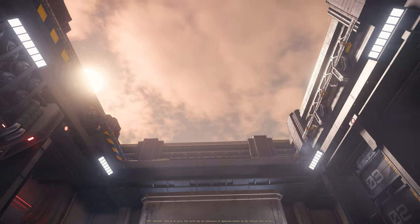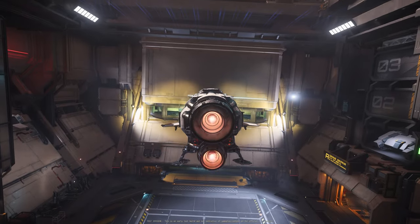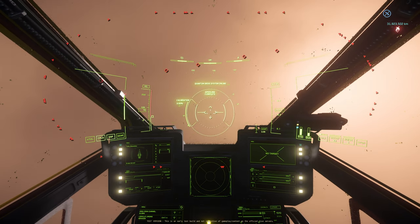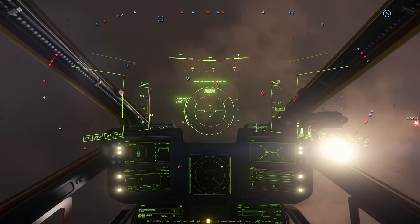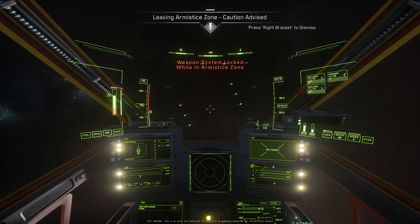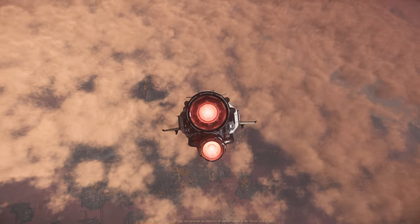Lorville. Hangar doors opened. We are starting from 966 meters, which is about one kilometer. Let's start climbing. At 9 kilometers, in Lorville we can start quantum jumping. At 29 kilometers we pass the limit of the armistice zone. So this test showed us that when you reach 9 kilometers on Lorville you can start doing your quantum jump, and when you pass 29 kilometers you pass the armistice zone.